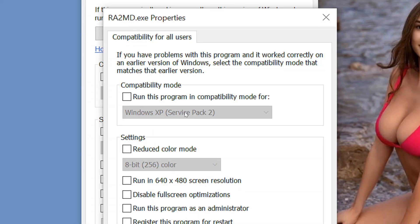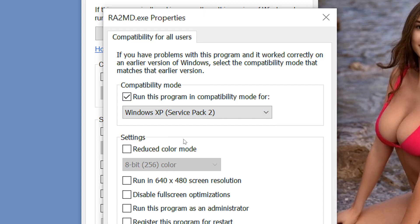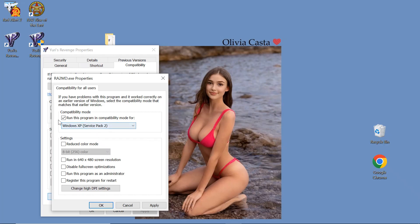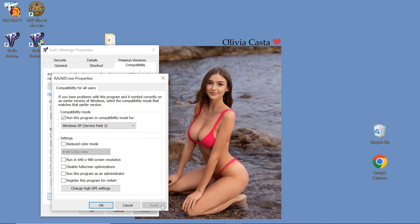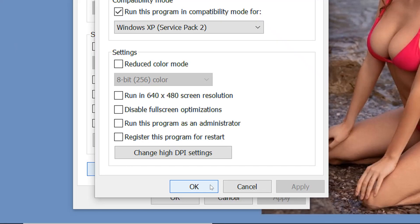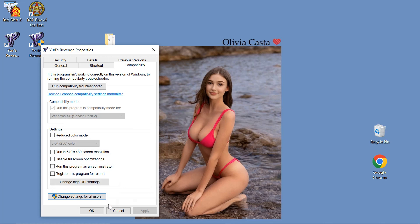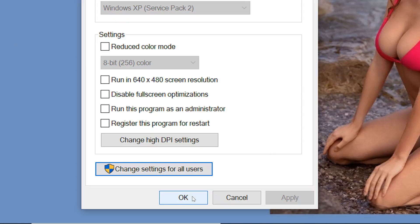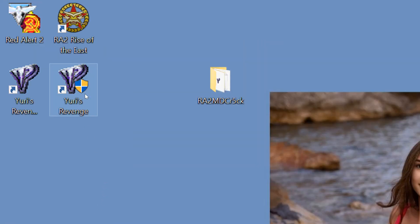Check the box under 'Compatibility mode' and select 'Windows XP Service Pack 2' so that we can run the program in compatibility mode. At the bottom, click 'Apply', then click 'OK'. It's done. Now let's test the game.